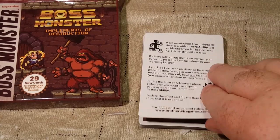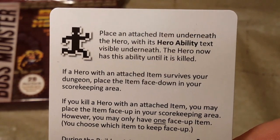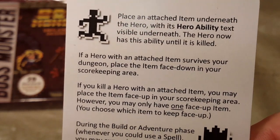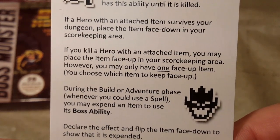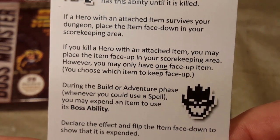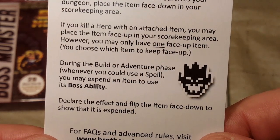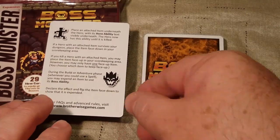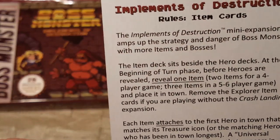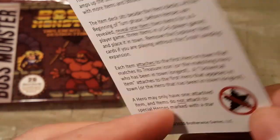Here we are with our new deck of cards. Starting with the instruction card: attach an item underneath a hero with its hero ability text visible. The hero now has that ability until it is killed. If a hero with an attached item survives your dungeon, place the item face down in your scorekeeping area. If you kill a hero with an attached item, you may place it face up, but you may only have one face-up item at a time. Whenever you could use a spell, you may expend an item to use its boss ability, then flip it face down to show it is expended.